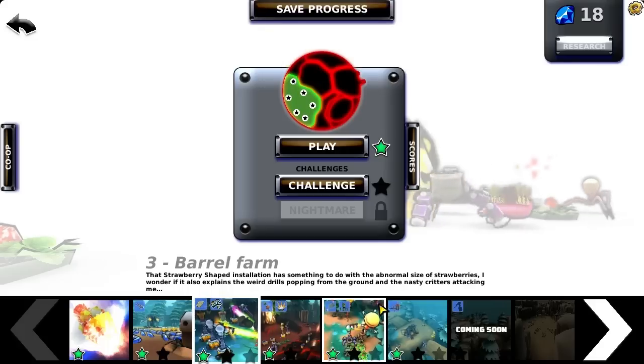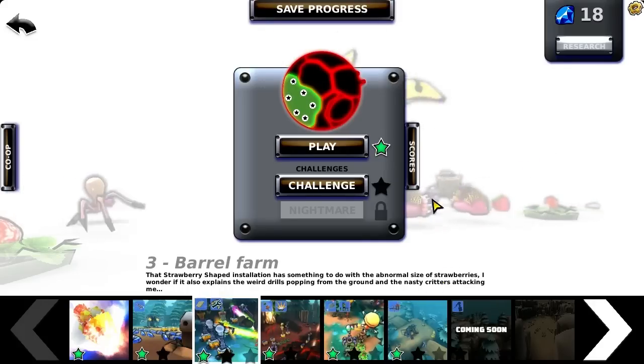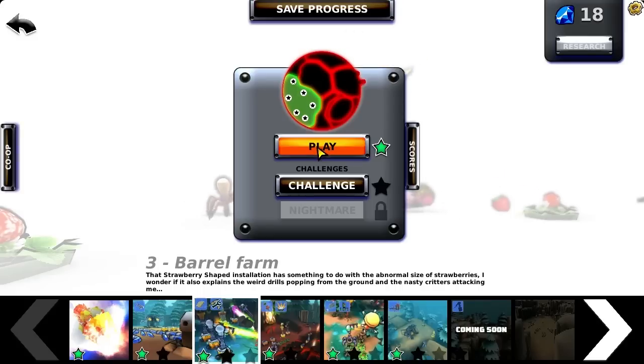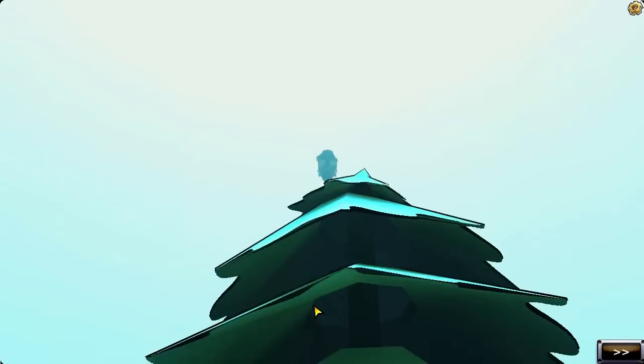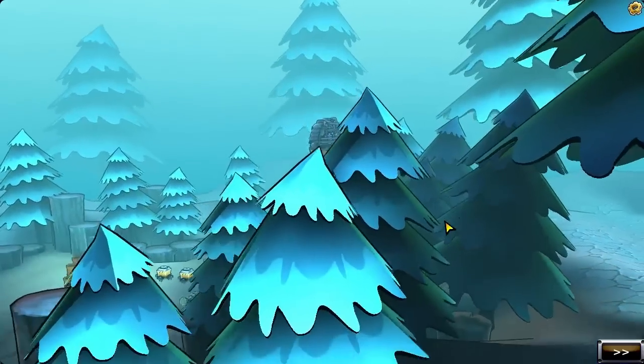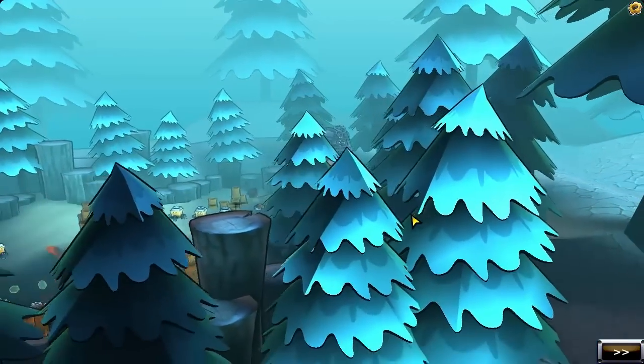I've only recently discovered McDroid and I don't think it's very well known, so hopefully this will shed some light on it. Let's do the third mission. We have this little lunar lander that we're hopping around the planet on, and that will land us here.